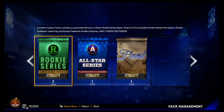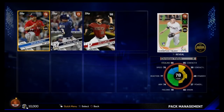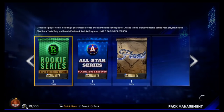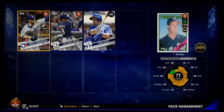Two Rookie Series packs — let's see what's in these. We got a rookie card: Christian Yelich. That's not bad. It's a rookie card, and I know there are missions where you need 90 contact or higher. I will take that — I need Rookie Series cards, so there is one right there. Let's hope we don't get a duplicate in the second one. And we didn't — we got a Jack McDowell. I'll take it — two different ones.